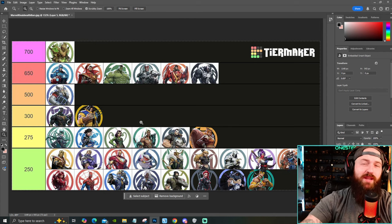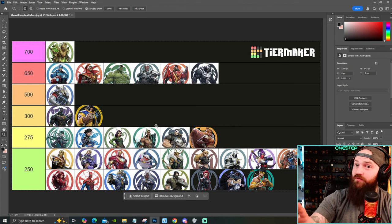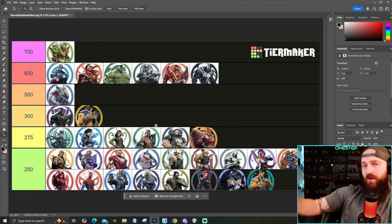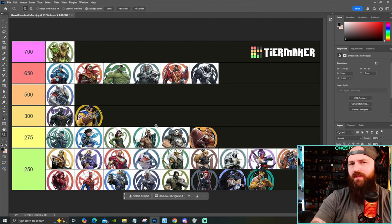Then we take a pretty steep step all the way down to 300, where we got Black Panther and Wolverine. Neither of them, as of right now, have any kind of health boost bonus for team-ups. They have team-up bonuses, but health is not one of them.